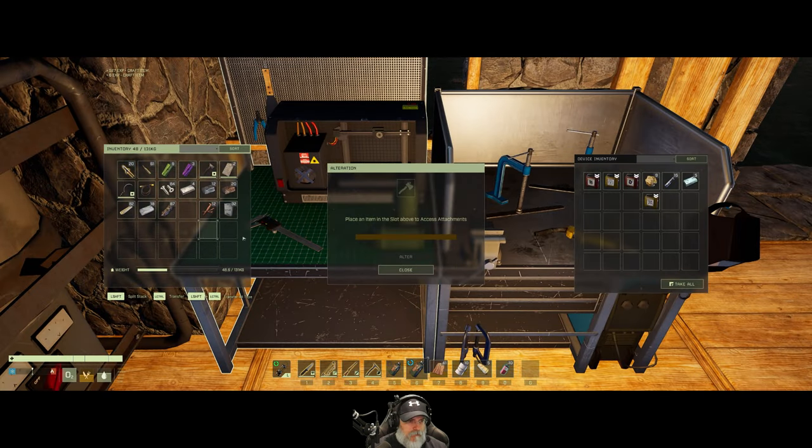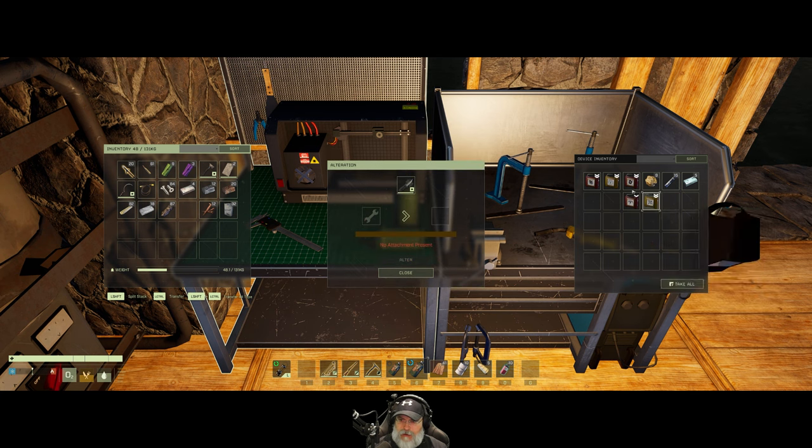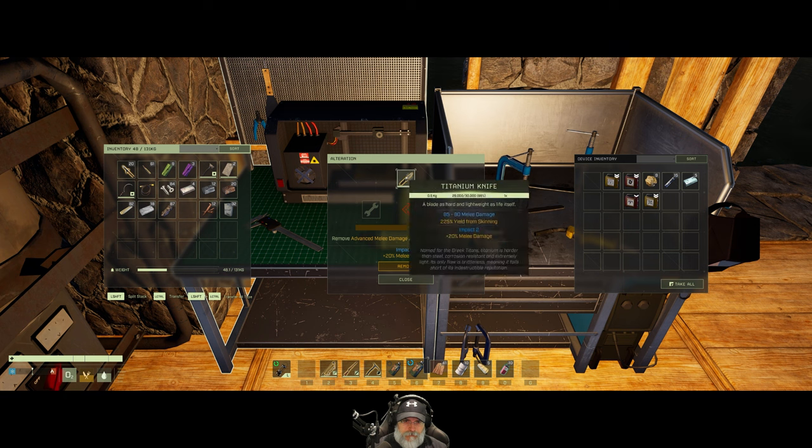Let's go into here, take our knife and put it in. Remove the electro shock attachment. And put on the advanced melee damage attachment — Impact 2, it's called. Very nice indeed. That takes care of all of our weapons.